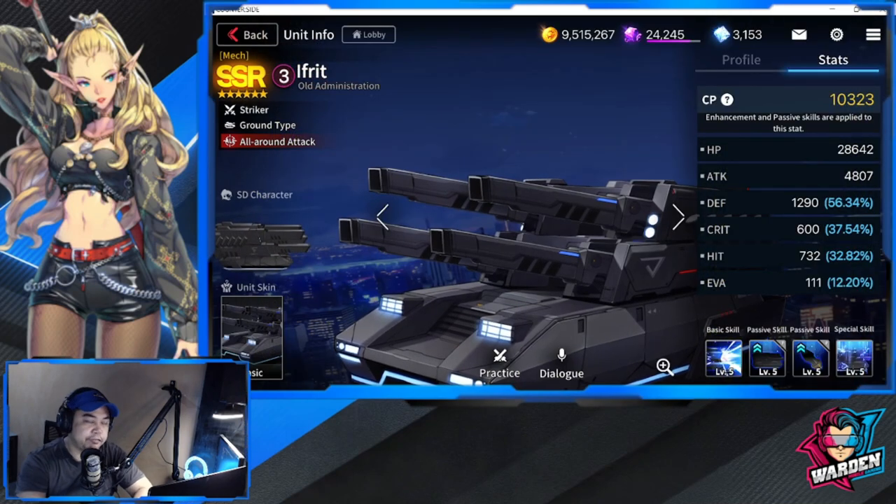Ifrit is a new addition to the collection of mechs we have so far. I think he's one of the best complements to your mech build, but he's not only good for mech builds — he's good for any team. Ifrit belongs to Old Administration. What makes him good is his three deployment cost SSR, striker ground type, and all-around attack. He is a striker but attacks from range, which is what makes him cool and effective.